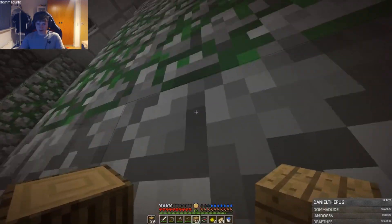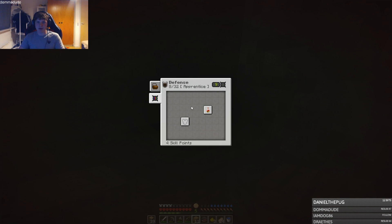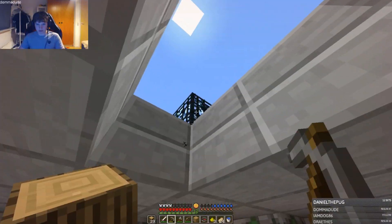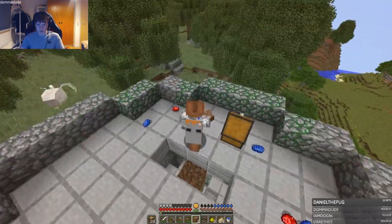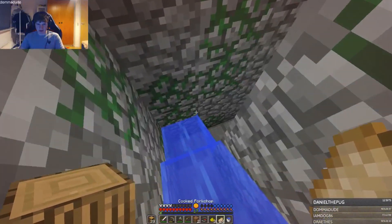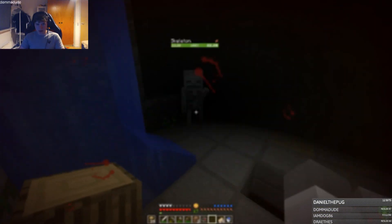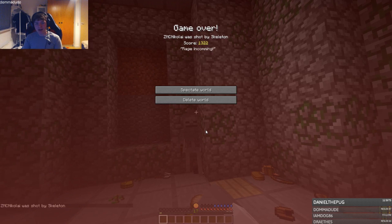I'm just gonna do this real quick so I can upgrade to more stuff. I want more defense — I want defense to get up to eight and get iron armor as well. There we go, nice. I'm getting stacked right now. Am I safe up here? Seems I am. More iron. I can go down the stairs — I don't want to go too far down in case that happens. Oh my god, that scared me.